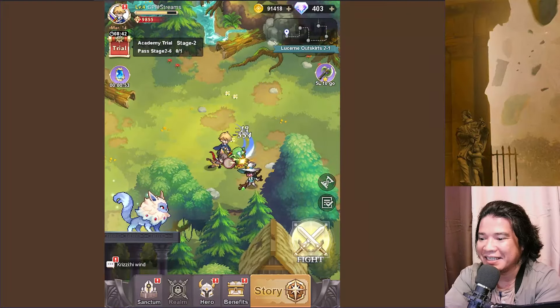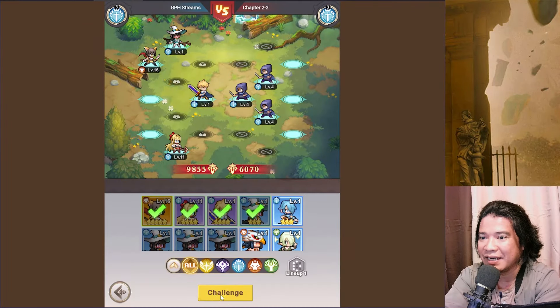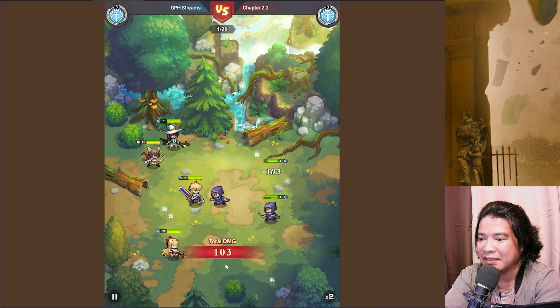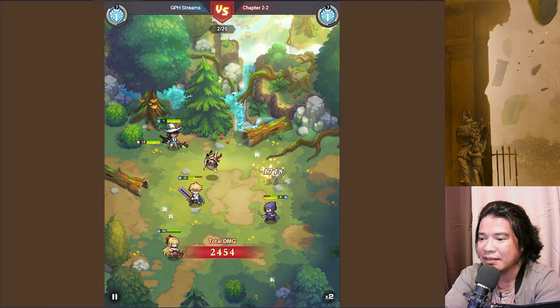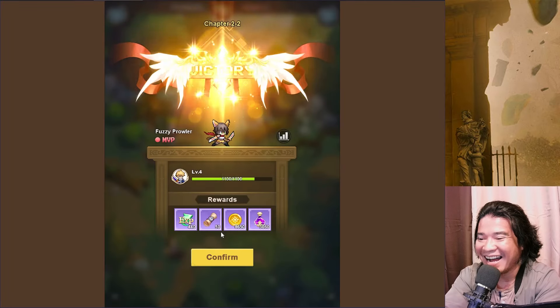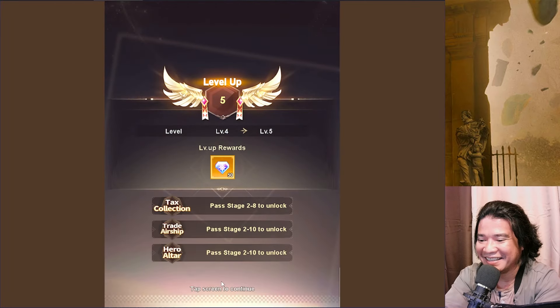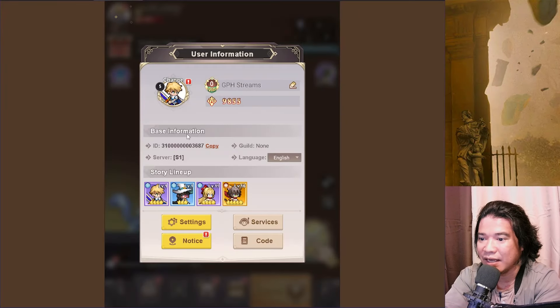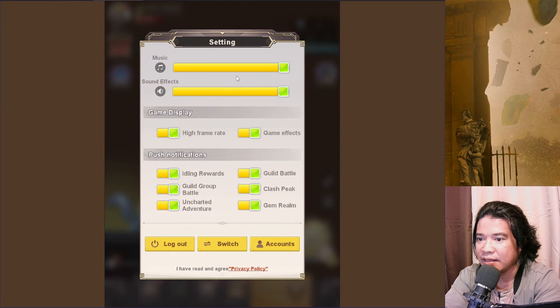Nice. We will proceed to fight again. So I think this is our turn. We have here some benefits. Let's check the settings. We have here some music, high frame rate. We can also switch servers. We have here accounts.